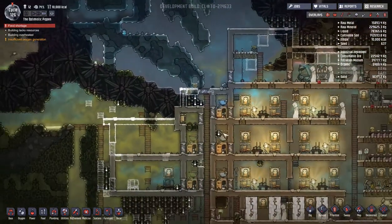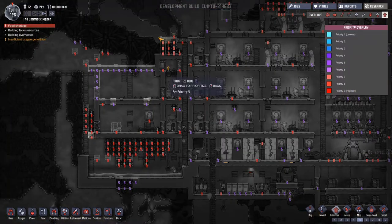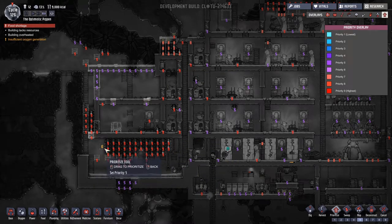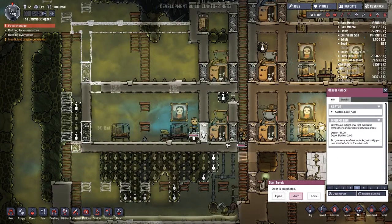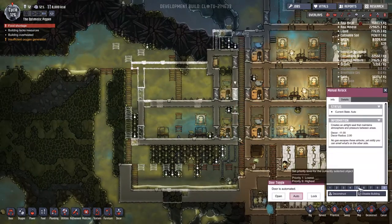Why aren't these things all being taken care of? I'm sure it's a priority clash - these are only on eight, which is why. But I would have expected all this to have started getting dug out by now. I definitely need to turn these back down to five - they are not the highest priority jobs.